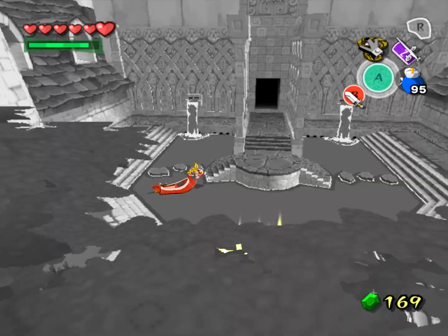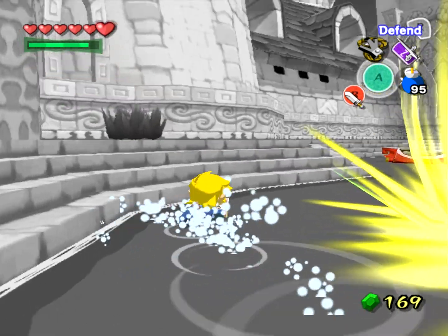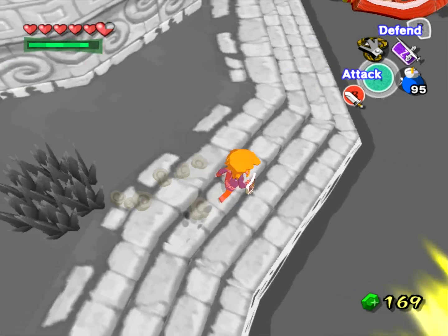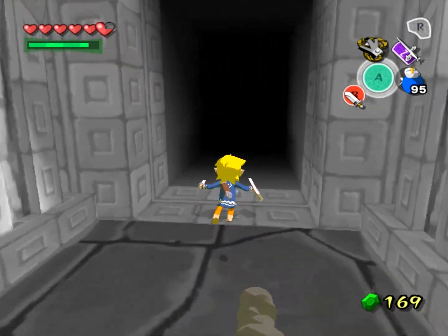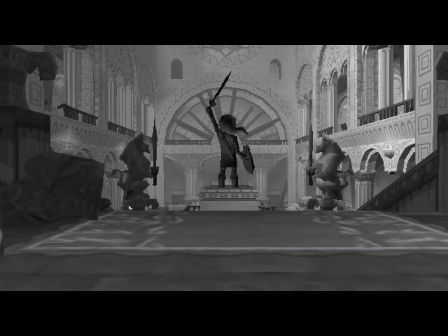Now we'll get to see if the Action Replay disc fares better than our emulated Action Replay support. This time when we hold R, the reaction is quite a bit different — Link flies way up into the air in just a few seconds. After all the time I spent to get the disc working, this payoff is well worth it. If anyone else wants to try it themselves, there are CleanRip versions that work with some Action Replay discs. But if it doesn't, you'll have to ask around and see if anyone has a custom dumper for your particular Action Replay.